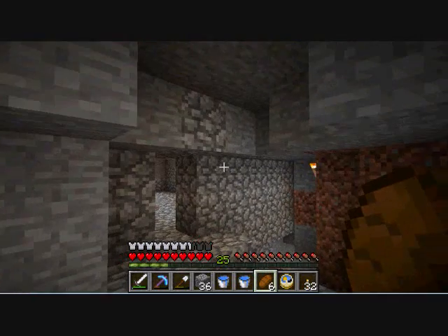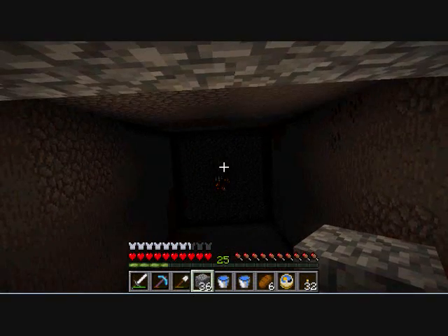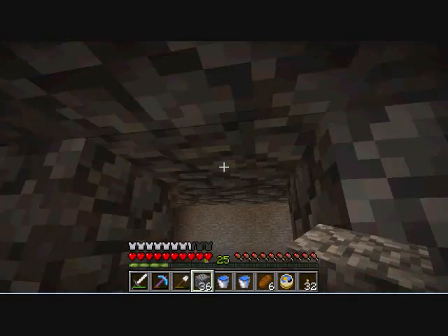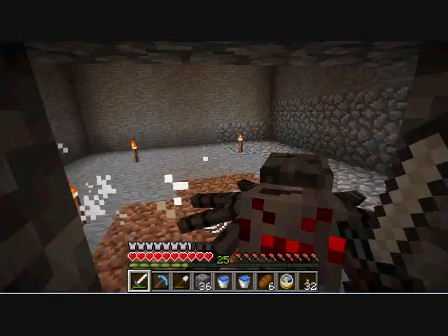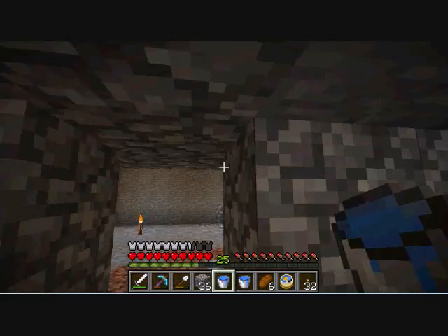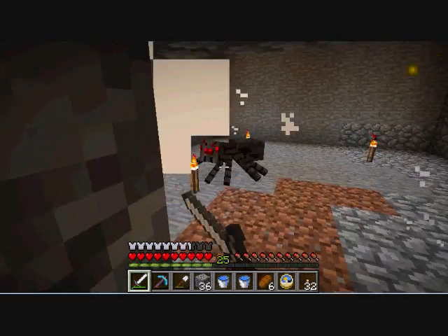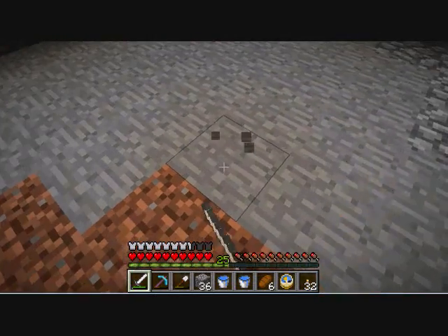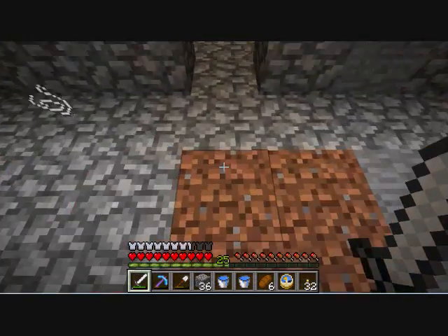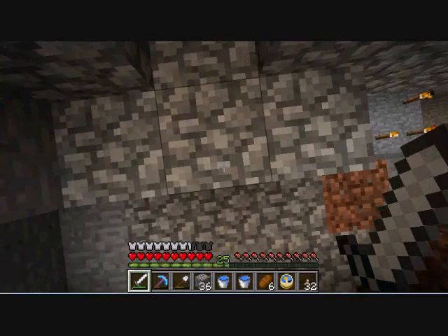Once I've got both this spider one and the skeleton one working, it'll be fantastic and I'll never want for experience again. I'll just be able to stand between the two, because you have to be within 16 blocks of the spawner — it's a 16-block diameter sphere. I discovered that because I was thinking it was going to be 16 blocks down and then 16 blocks over. I think it's actually about 14-15 blocks down from the spawner. I need to check if standing on this block will make them spawn.